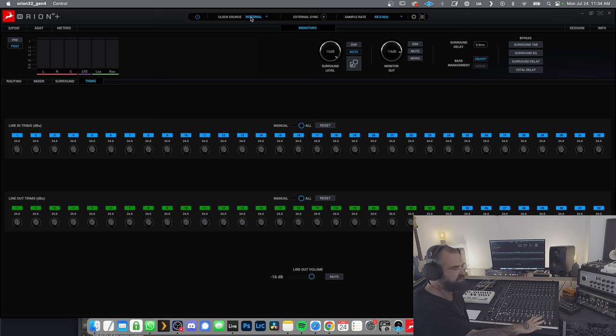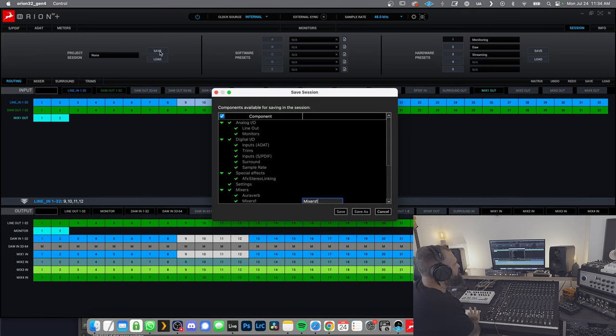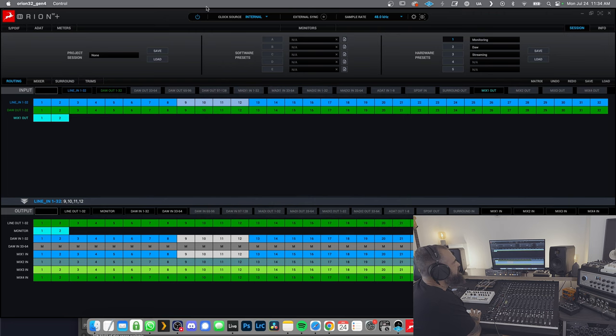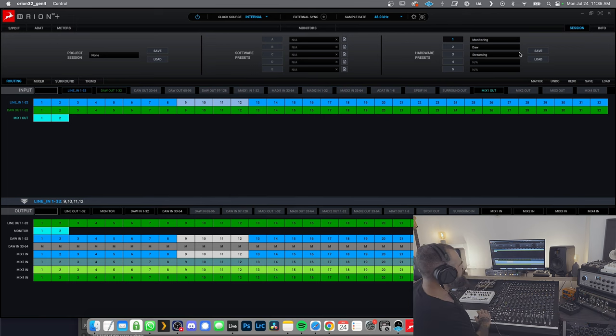On the digital side you can set the clock source — I use the internal clock. Antelope clocks are known to be very strong. You can set the sample rate and do external sync if needed. There's a session view where you can save sessions and choose exactly what to include. You also get five software presets and five hardware presets; the hardware presets can be recalled with a push of a button on the sound card itself. Right now I just have my three: Monitor, DAW, and Streaming.